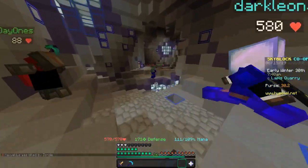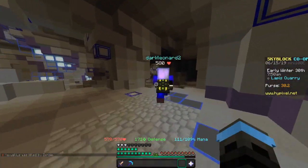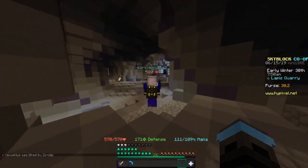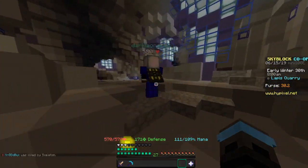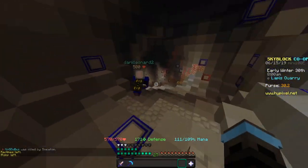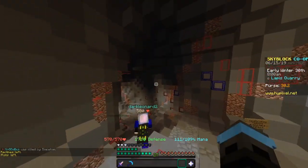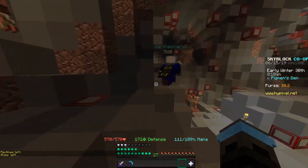You'll see this big tunnel down here. We're now entering the Lapis Mine. As you enter the Lapis Mine, you'll go right down to the bottom of this tunnel — you'll see a little ravine type thing down here. You'll go down into the ravine, walk straight, and then up here you're going to take a left. You'll see this big tunnel — when you're entering a new mine, you'll always see a big tunnel like this.